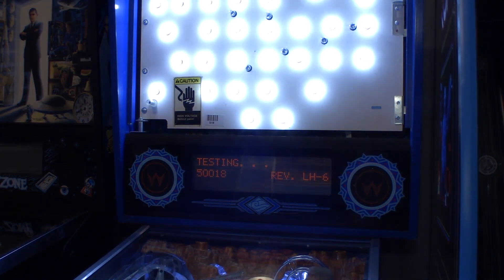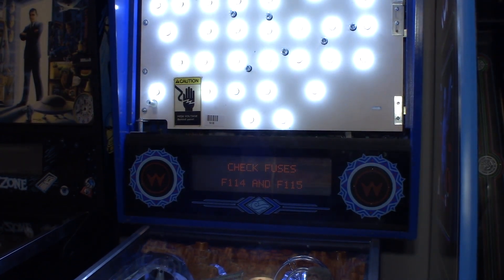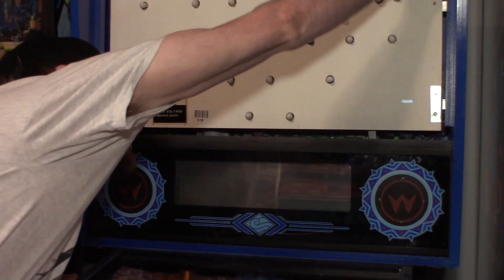You can hear the ball search kicking in right now, and you can see the 'check fuses F114 and F115' message on screen. I'm going to go ahead and turn this off so the ball search stops, and I'll zoom in a little bit more.